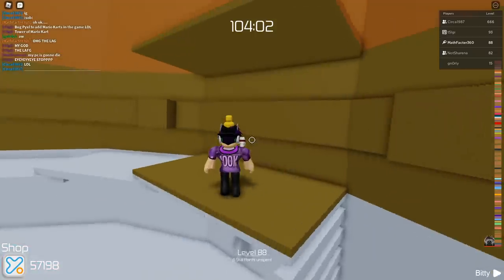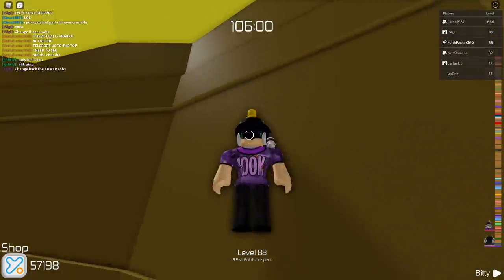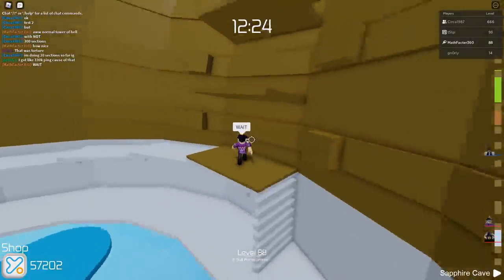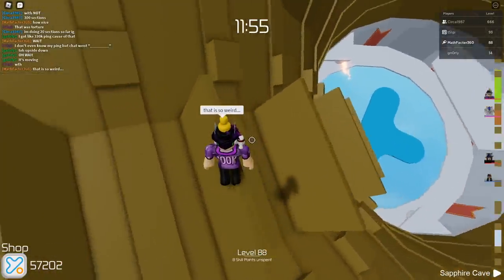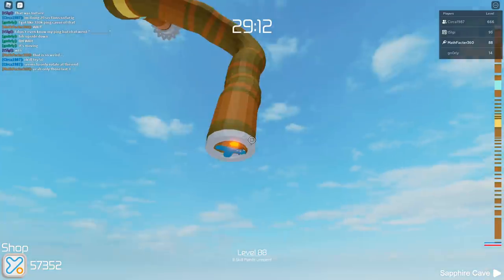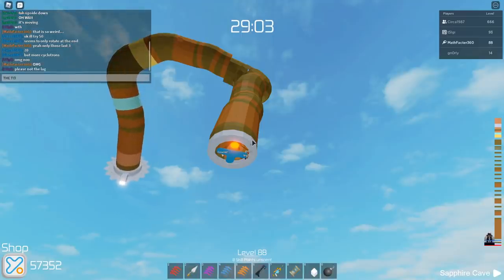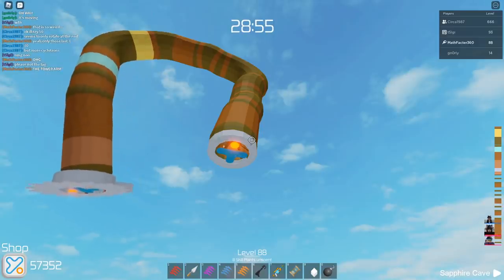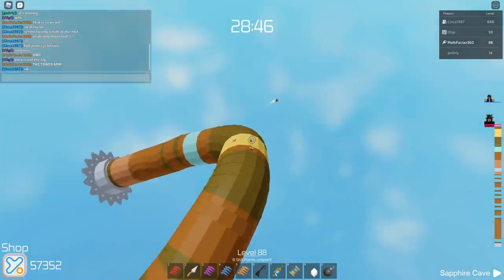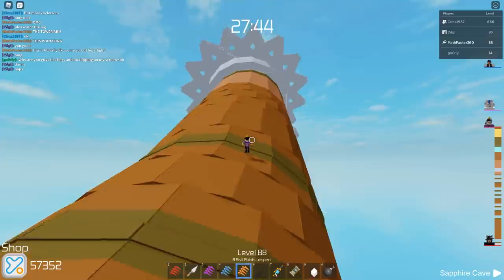Why did I suggest this idea? This has turned bad. It's spinning — wait, it's falling apart! Wait, it actually is spinning — the tower is spinning. It's rotated around and it's just so weird. Oh here we go — circa did 100 and the whole tower is falling apart. Oh my god, the tower arm — what is this? It's literally moving! Oh my god, this is amazing — it's literally like some sort of boss fight. We gotta make it to the end stage one step at a time.